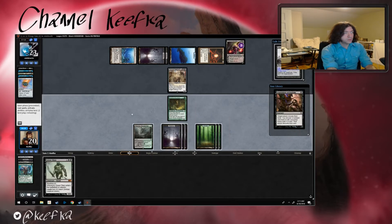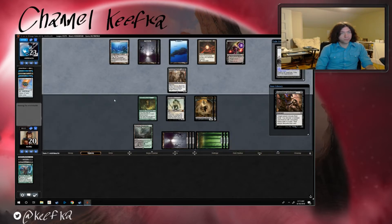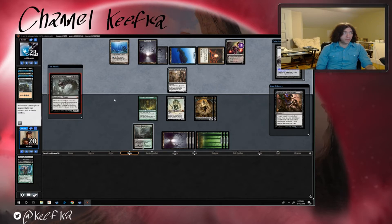Damnation — okay, so three, six. I don't really see us attacking with this. We'll have Inquisition of Kozilek next turn — I don't know that it will actually be good, because at this point in the match anything the opponent has that's good is going to cost more than three mana. I would have gone with Dark Ritual had it still been in my hand. Six — Massacre Worm.